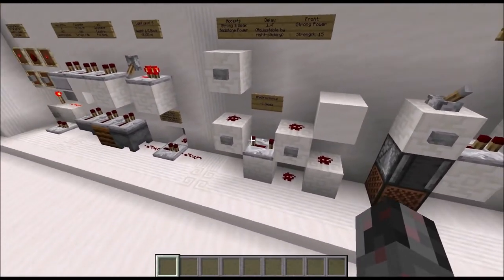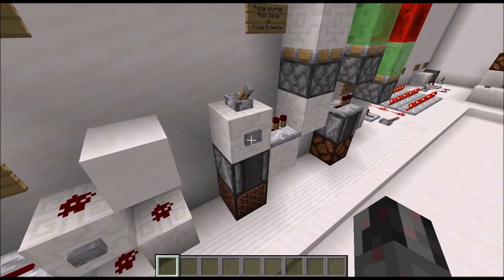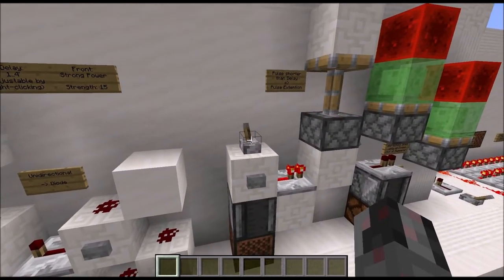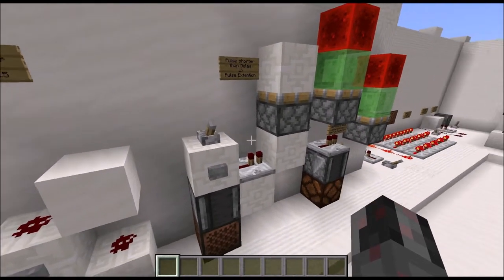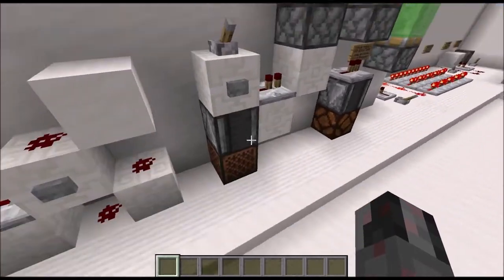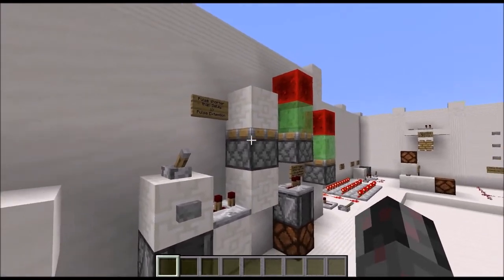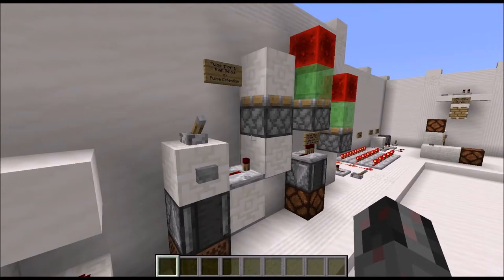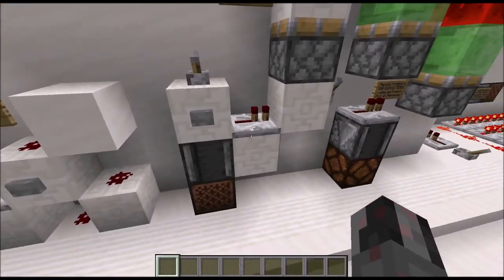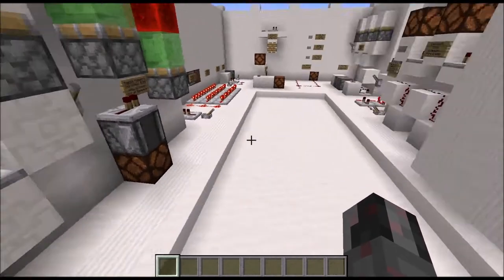One special case has to do with short pulses. A button produces a one-second signal and we get a one-second signal out of the repeater. The setup down here produces a one-tick pulse and this can be transmitted easily. But if we set the repeater to two ticks, we now get a two-tick pulse out. Set to three ticks — a three-tick pulse; four ticks — a four-tick pulse. The pulse out of a repeater cannot be shorter than the delay setting of the repeater itself. That is a very useful feature usable in many circuits. I will have an example later on.